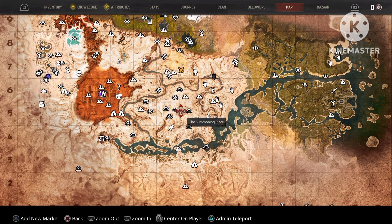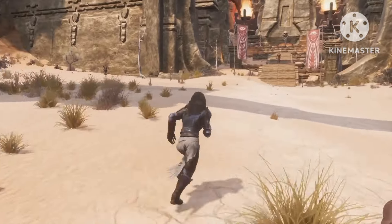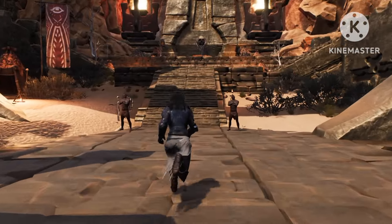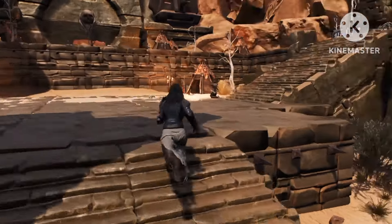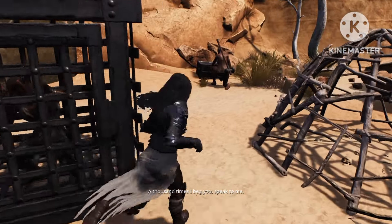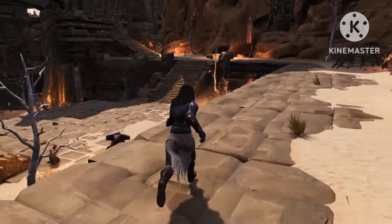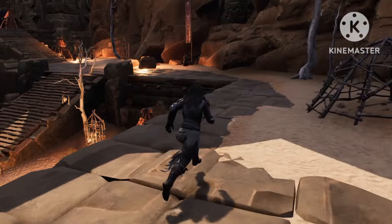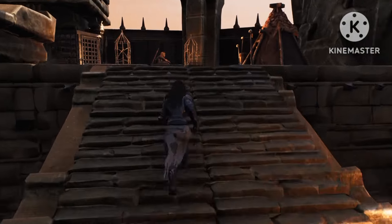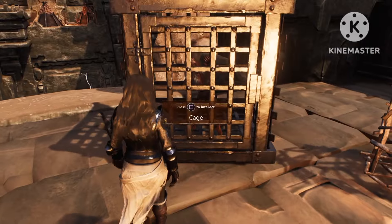Now we're gonna head up to the Summoning Place — another spot with two cages. Once we get here, go all the way to the back. Take out these thralls, they are really easy early game to take care of. Right up here where the sorcerer is, you will find the first cage with the jailer being right next to the chest — just kill him and open the cage for a free thrall. Then you can run all the way to the back, up the stairs, and there's another jailer with the cage being right behind him. Also a nice place to get a free thrall.